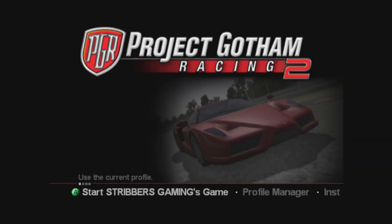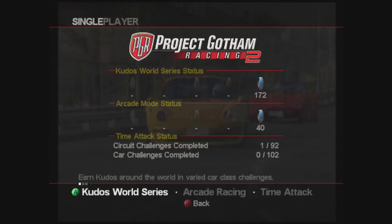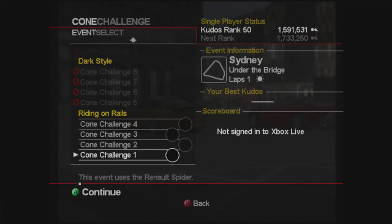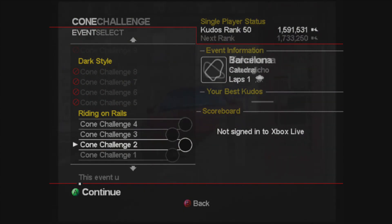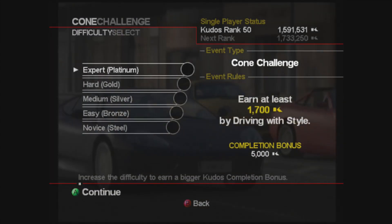Welcome to episode 11 of PGR2 Road to Platinum in the arcade mode. We've managed to finish the timed runs and we are now moving on to the cone challenges. We've got four to do in today's episode — cone challenges one to four in the Riding on Rails section of events — and we'll be starting this episode using the Reno Spider.